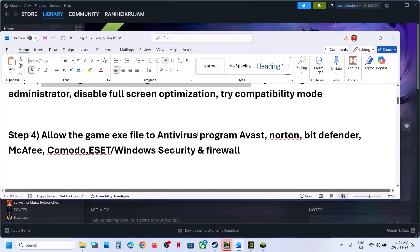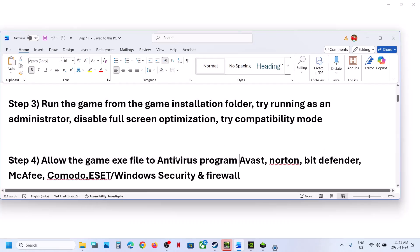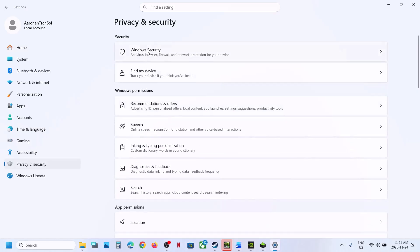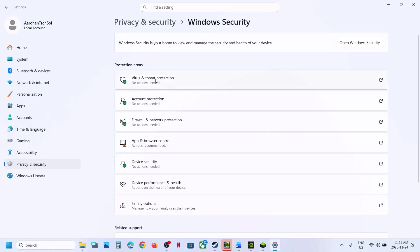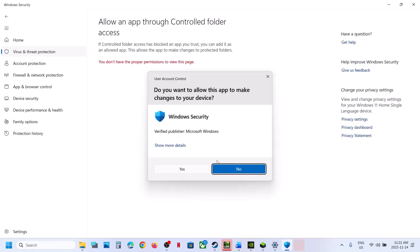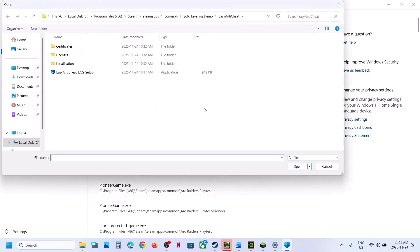The next step is to allow the game exe file in your antivirus program. If you are using Windows Security, open Windows Settings, go to Privacy and Security, Windows Security, Virus and Threat Protection. Scroll down to the bottom — you will see Manage Ransomware Protection. Click on it, then click Allow an App Through Controlled Folder Access. Click Yes to allow. Then Add an Allowed App — Browse All Apps. Go to the game installation folder and select the game exe file.